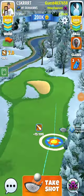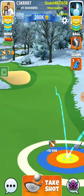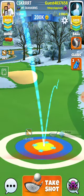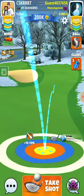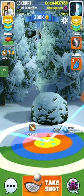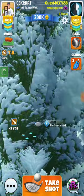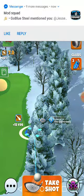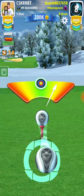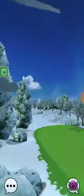Alright guys, hole six here in Expert. Just playing the quarterback — full top spin, some right spin. Just wanted to run it up the hill there. Simple one to one adjustment, so we're going to go eight rings. We're actually going to push it up just a tad. A little bit of right curl just to hold the ball against the wind.